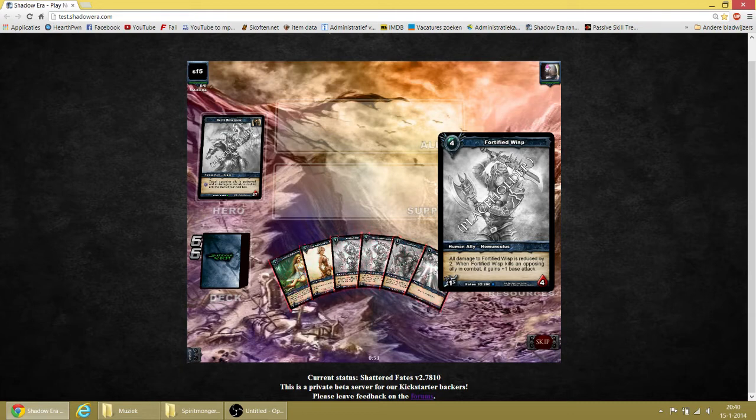So what we have here is Fortified Wisp — all damage to Fortified Wisp is reduced by 2. And it kills an ally, it gains plus 1 attack. In the last match, I won because I played Fortified Wisp. When I summon it, an opposing ally is reduced by 2, and this Fortified Wisp gets a plus 2 attack.